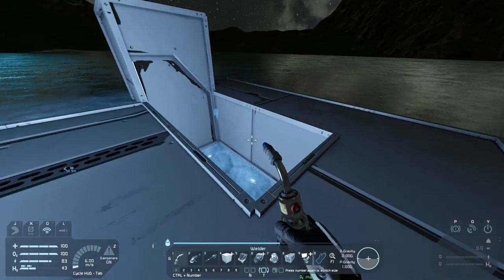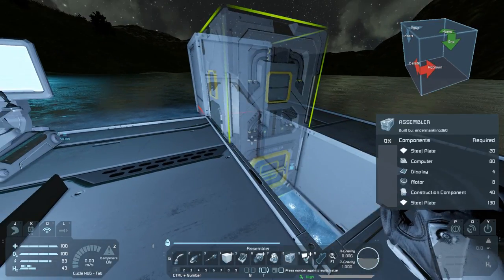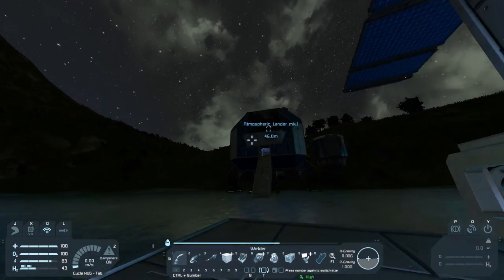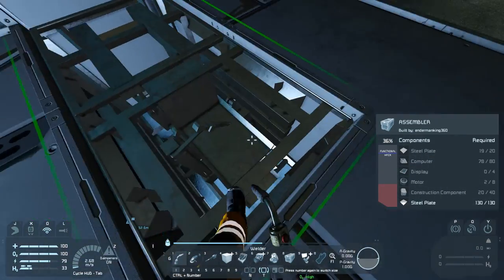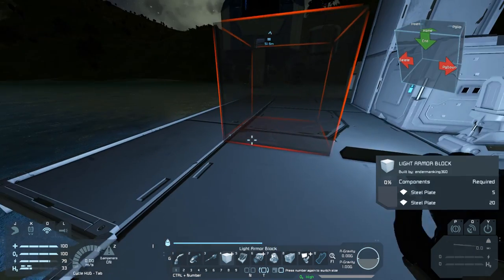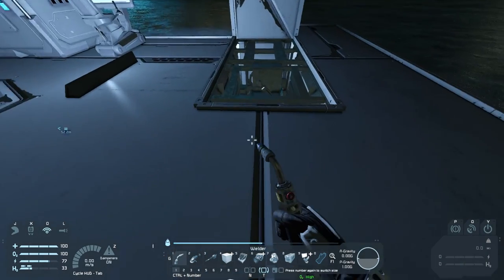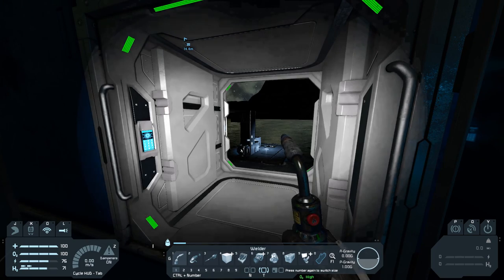I made a spot to store the assembler — I dug a little hole and we can put it in and rotate it so we can access the port. This will require a lot of resources, but not nearly as much as the refinery. A cool thing about welding blocks is you can see some models showing what's inside as it progresses — it starts out as a mesh-looking thing and then adds more and more until it reaches the final state. It appears we're running low on silicon, so we're going to have to go on a mining trip.